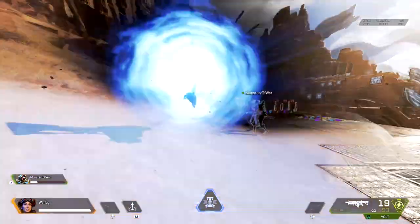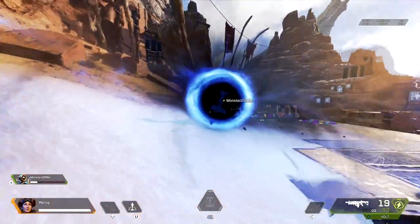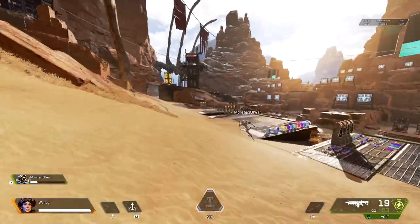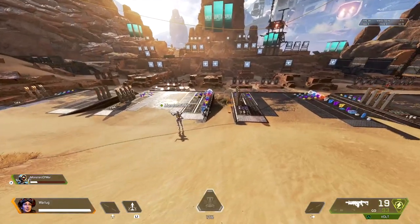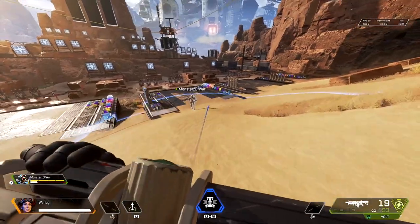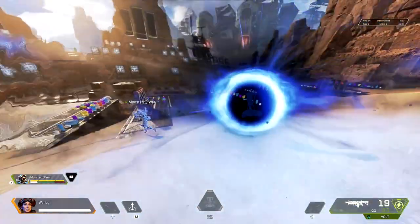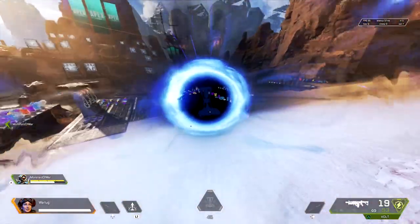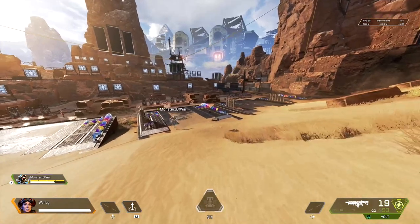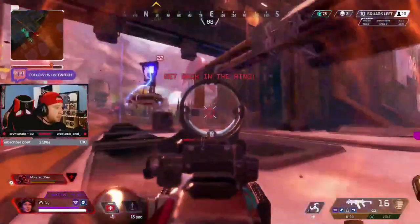Now onto tips on how to use her ultimate, the Black Hole. When the Black Hole emerges it sucks up everything in the immediate area. Players can stay out of it as long as they keep moving directly away — any other direction keeps them pinned to it, making them easy targets. Think of it similarly to Caustic's gas grenade. The Black Hole should be used in enclosed areas like rooms, doorways, behind walls, or areas where enemies are pinned down.